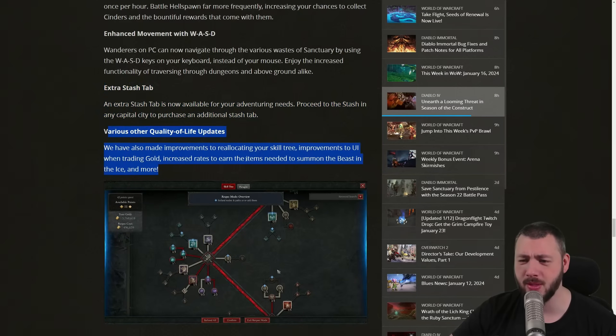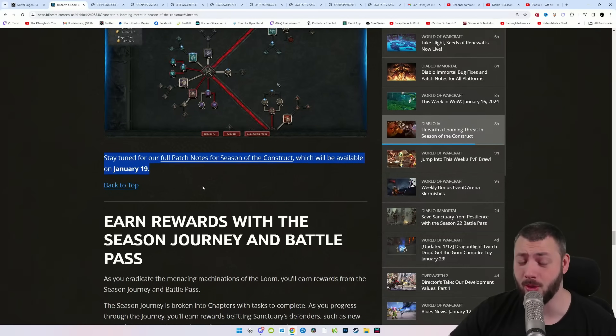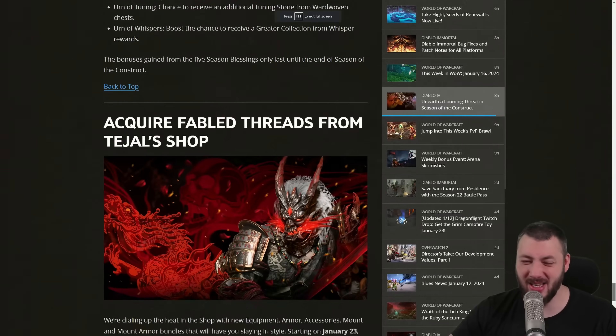For quality of life updates, they've made improvements to relocating your skill tree, improvements to the UI when trading gold, increased rates to earn the items needed to summon the beast — the eyes and more. That could mean literally anything. Full patch notes are coming on the 19th, and that's where we'll break them down even more.